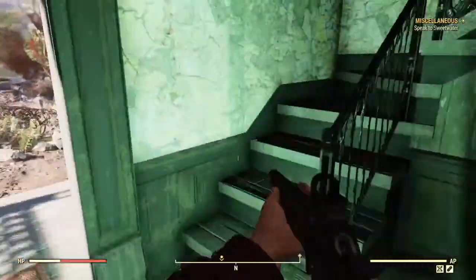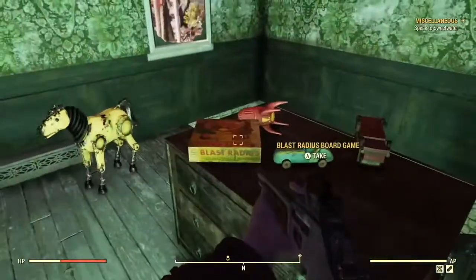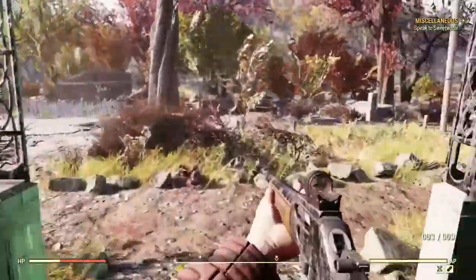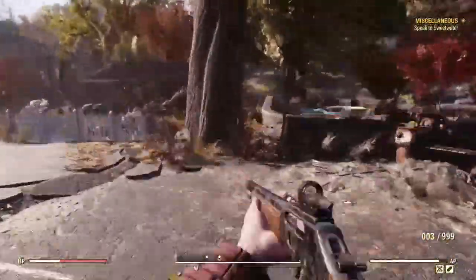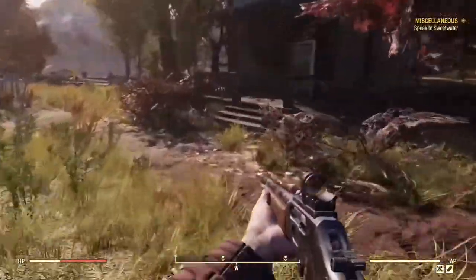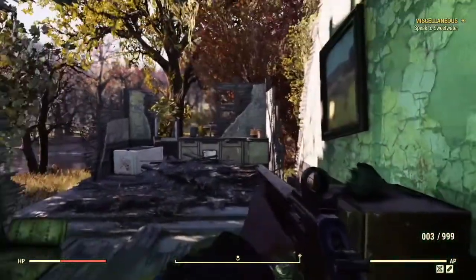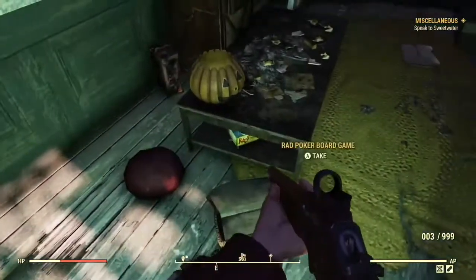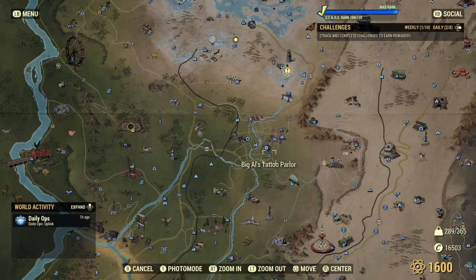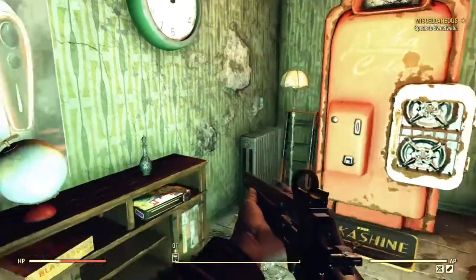Go to the top of the stairs and on the table you can find a board game. Then come down the stairs and run across the road — in that house there's another board game under the table. It's also handy to collect boiled water from Big Al's Tattoo Parlour; as you walk in you'll see another board game there too.